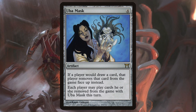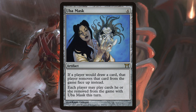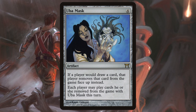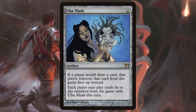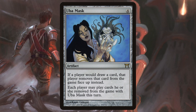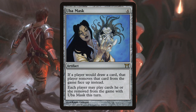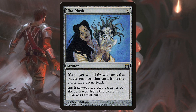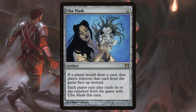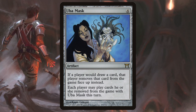Uba Mask is one of the most disruptive pieces in the list. It exiles every card that would be drawn by each player — there's no special dispensation for the first card a player would draw each turn like you see on Hullbreacher and Notion Thief. And since the card stipulates that players can only play cards they've exiled that turn, it means players relying on combos to finish the game are going to be in a world of hurt when they permanently orphan part of their combo package in exile. It also implies that nobody can develop a hand by degrees over turns — nobody, that is, other than us, because Yuriko's card advantage is not a draw ability, and thus allows us to skirt the problem and break parity.